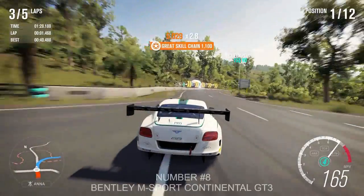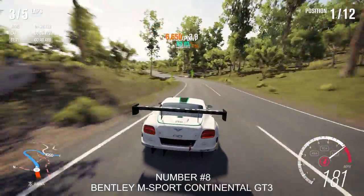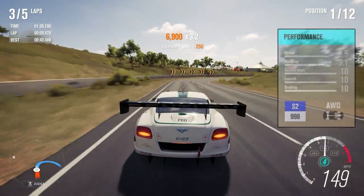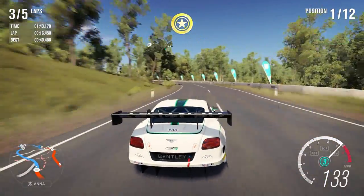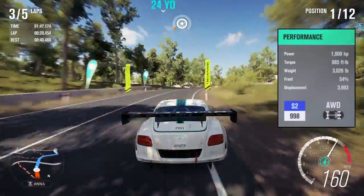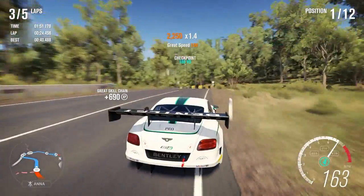Number 8: Bentley Continental M Sport GT3. Like the Sesto Elemento, this car was only available from Forzathon, but with 9.1 handling and being the only GT3 car in the game with an insane 1,000 horsepower, it truly is an incredible car. In S2 there's not many cars that have better grip, and with all that horsepower it's really quick. This is one of my personal favorites.